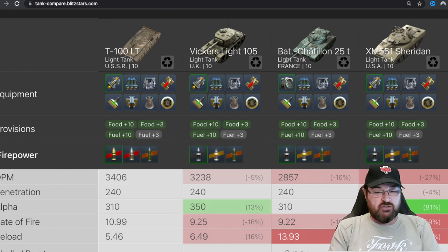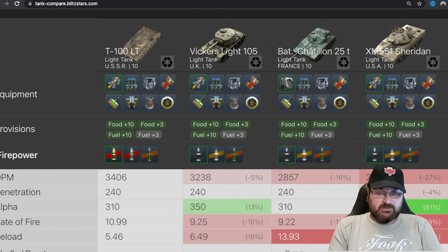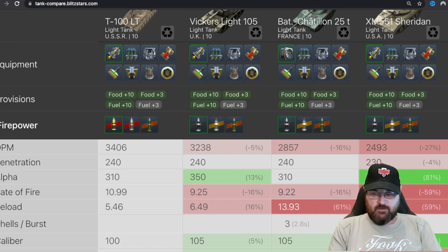Penetration is pretty much the same across the board, with the Sheridan just losing a bit at 230. The alpha damage isn't that great — it's the same as the Bat Chat, but the Bat Chat is an auto-loader, so you have to consider that. The Sheridan has the best sort of alpha damage. When we look at reload times and rates of fire, this is where this little tank becomes a concern. The rate of fire is close to 11 rounds a minute, compared to nine for the Vickers, nine for the Bat Chat, and four and a half for the Sheridan. The reload time is less than five and a half seconds — a full second quicker than the Vickers.